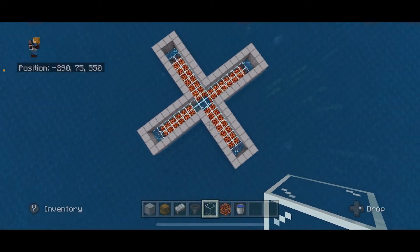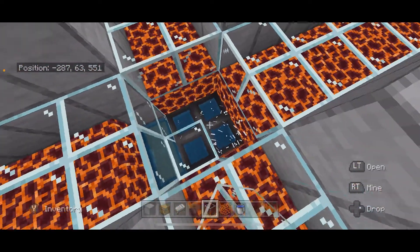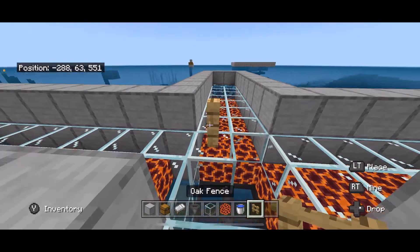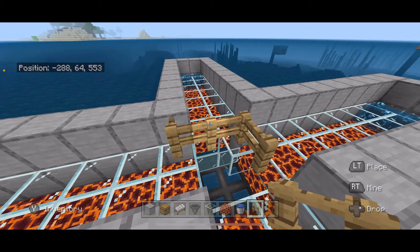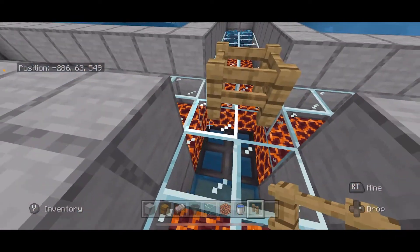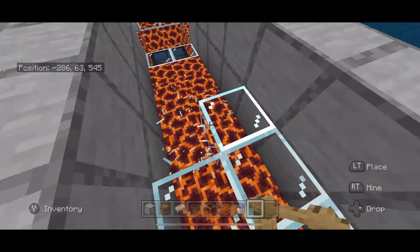Now we have something that looks like that. In the middle we are going to break these temporary blocks and even the ones above the hoppers. Place a block right here and place fences here, here, here, and right there making a square. Break any temporary blocks you have underneath that.